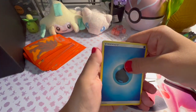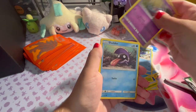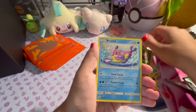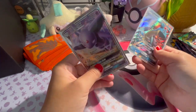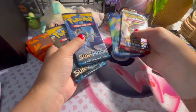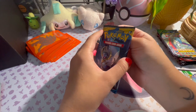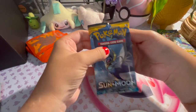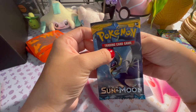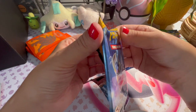Alright, last pack. These two cards from the ETB — I'm gonna do the packs from the Solgaleo tin first, because that's the one I opened first, but also because I think the total value of the packs is less than the Sylveon one.